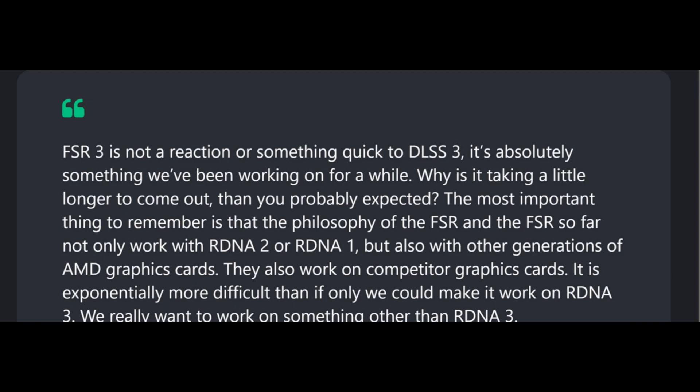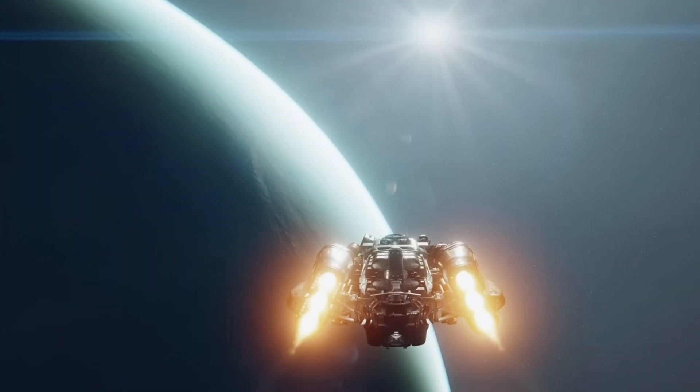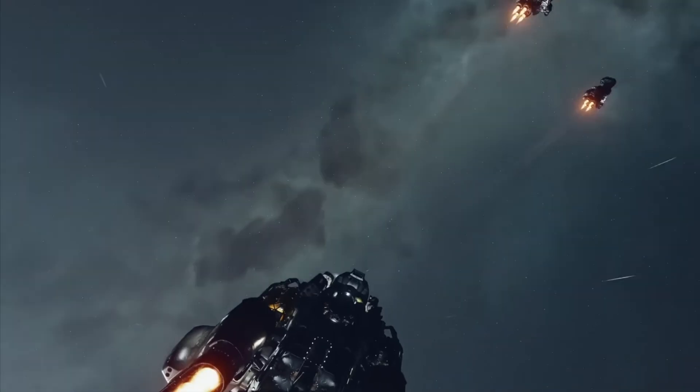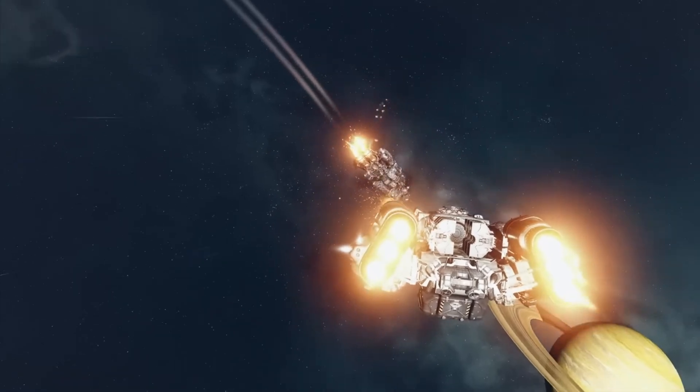The most important thing to remember is that the philosophy of FSR so far is to work not only on RDNA 2 or RDNA 1, but also other generations of AMD graphics cards and even competitors' graphics cards. It is exponentially more difficult than if they only made it work on RDNA 3. They really want it to work on something other than RDNA 3, and the benefit for AMD here is the next-generation consoles — this would help sell more consoles. The more consoles Xbox and Sony sell, the more chips they'll order from AMD, so it is in AMD's best interest. This is the reason for its official delay.